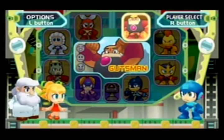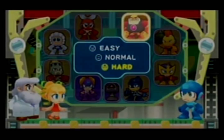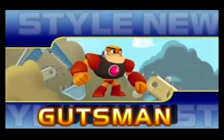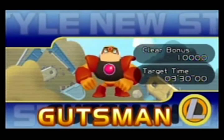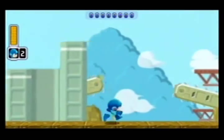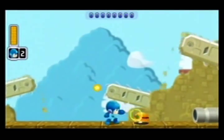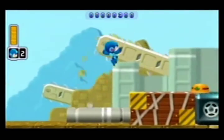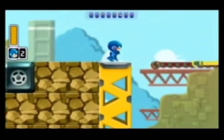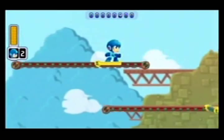Aloha everybody and welcome to part two of Mega Man Powered Up. I'm still going to be going in weakness order, which means I'm going to be going for Gutsman next. One thing that's going to throw off people familiar with the original game is that the entire weakness structure has been completely shifted because of the two new Robot Masters, Time Man and Oil Man.